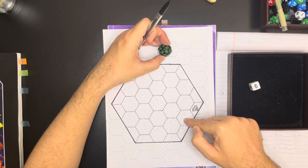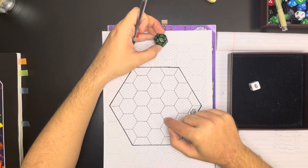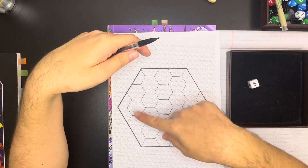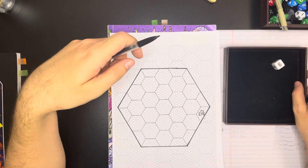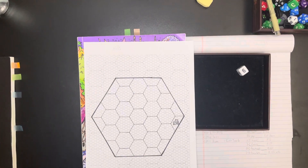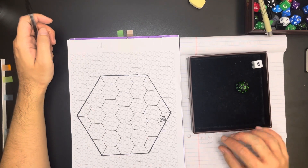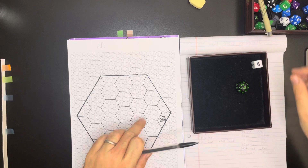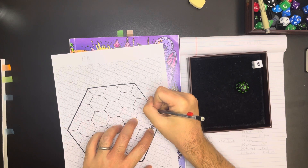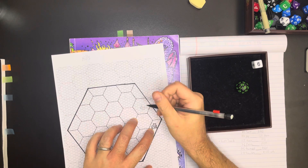As dungeon master I know where everything is, but the PCs will not. I'll need to send a group to scout out each space — that process will be next episode. We have a fort, so now we need to find which sub-hex it's in. Rolling — 26. We have a castle here, not too far away. I'll draw a little pencil castle with battlements and a low drawbridge for now, and make it perfect later.